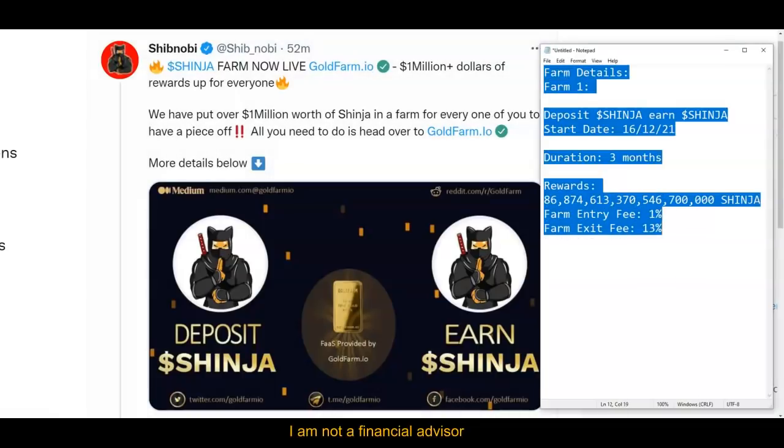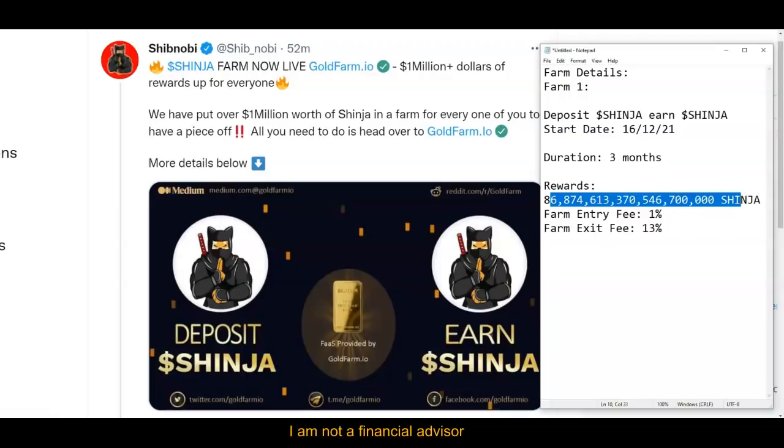Right here are the conditions, the rewards, the fees, the duration, and this is the information that you're going to need to verify. In my opinion, make sure you got this correctly.